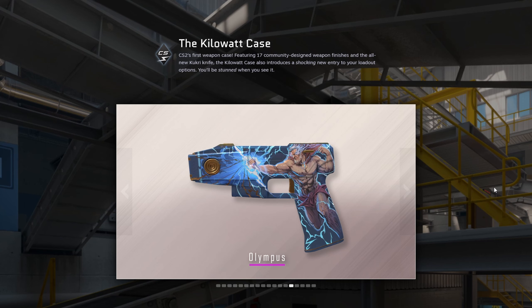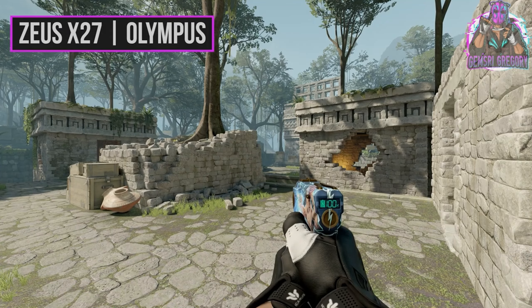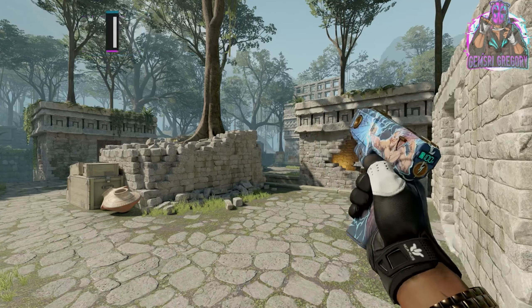The Zeus skin — I'm not sure how to pronounce it, I'll say 'Zois.' I really like the art on it, but Zois looks like a werewolf, so hairy! It's cool though — the blue and yellow gold accents look nice. I think it won't look that great in-game because you won't see the side of this gun a lot since it has such a small surface, but overall a nice design.